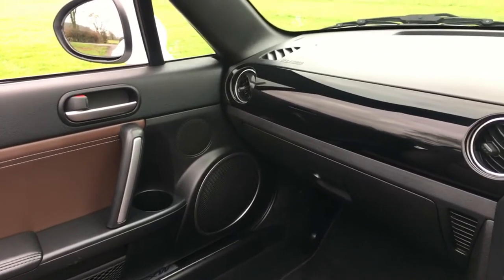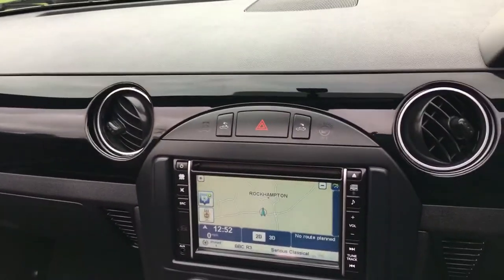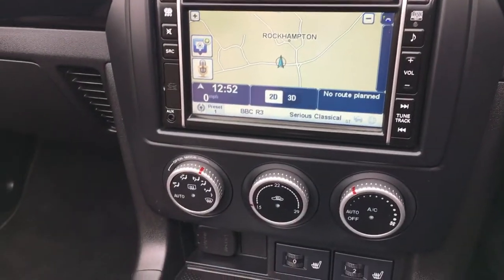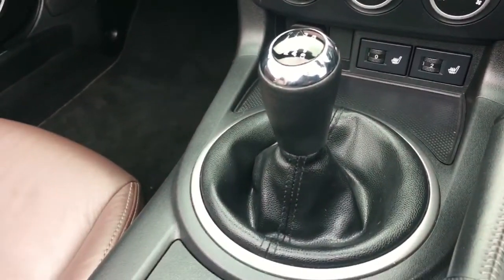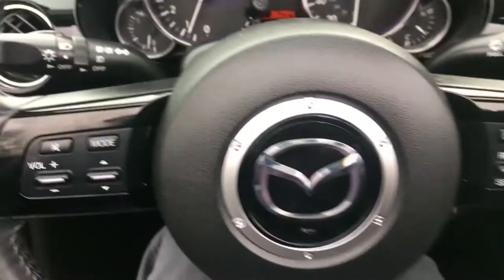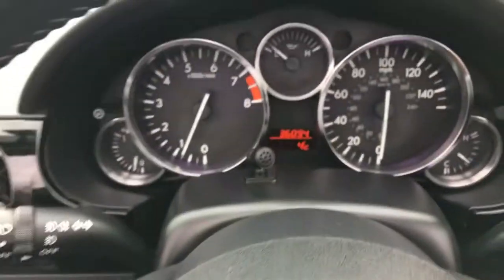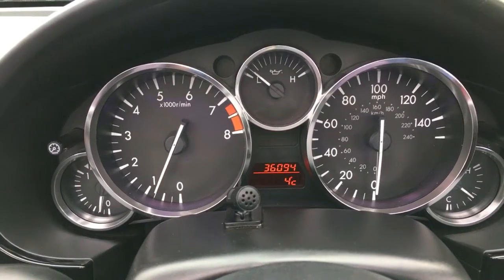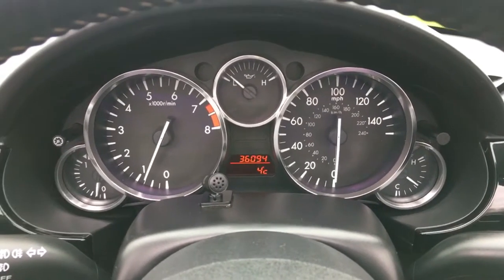Sat in the car now with the engine running, going across the dashboard in more detail — it's a lovely place to sit with a fantastic dashboard design. There's a fully operational sat-nav system, air conditioning, heated seat buttons, and a six-speed gearbox lever, all working perfectly. The multifunction steering wheel has cruise control built in. The dashboard shows 36,094 miles and there are no warning lights on the car at all. What should follow now will be a short road test of this very car.